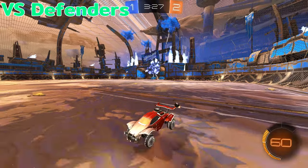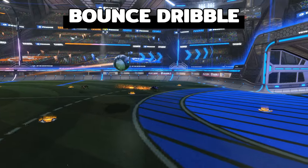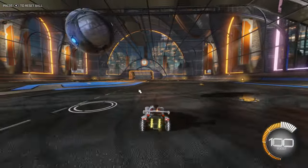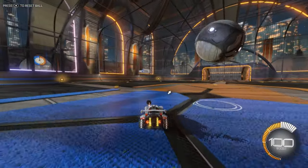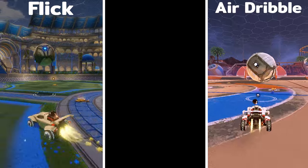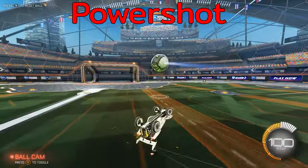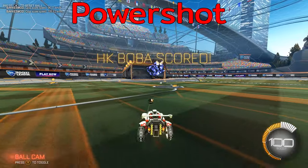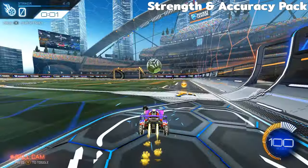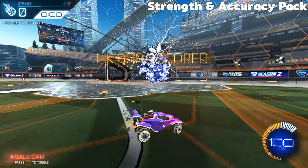Another option you have is the bounce dribble. A bounce dribble is when you continuously bounce the ball as you approach the opposing goal. With the ball in a bouncing state like this, you have a multitude of options — you can sneak under it and flick it, air dribble the ball on a bounce, but most importantly you can go for a power shot. Unlike a hook shot, a power shot can be fired off a bit quicker as you don't need to create as much distance between you and the ball, and practicing power shots can be useful in all sorts of situations even outside of a bounce dribble.